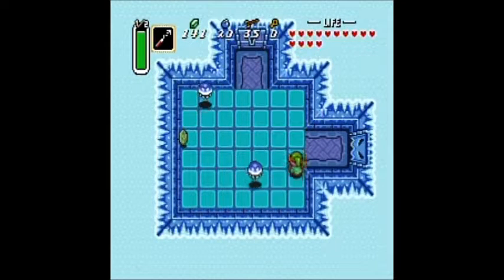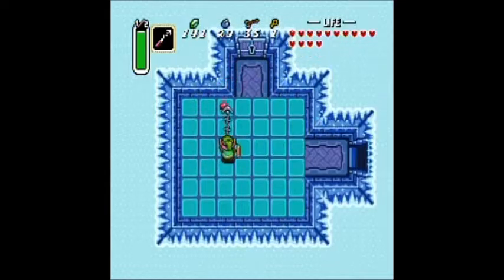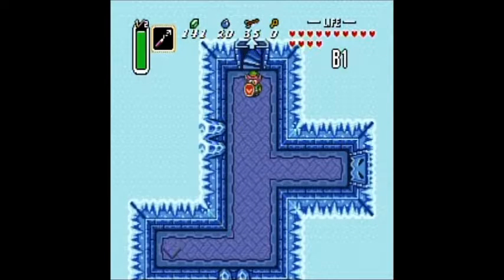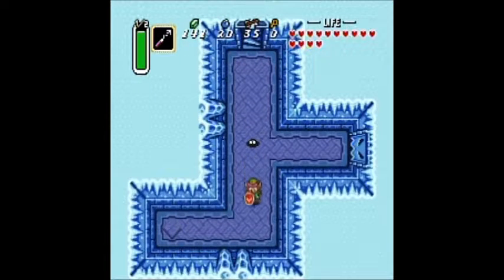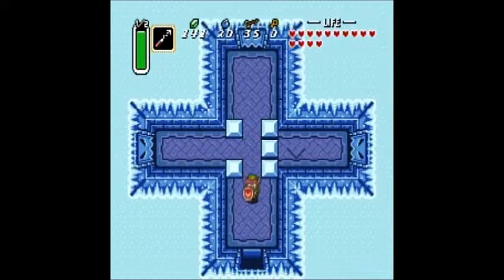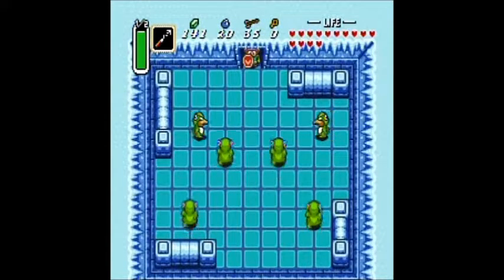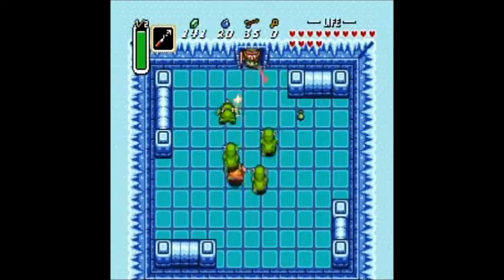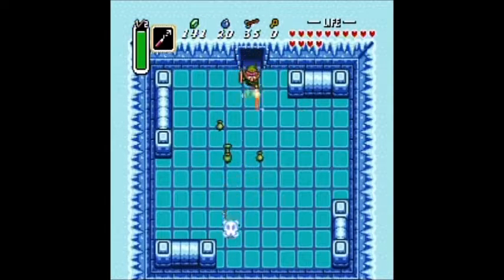The Fire Rod is going to come in handy in this palace, so if you don't have it, you better get it because you will need it at some point. I don't even know if it's possible to defeat the boss without the Fire Rod. The Ice Palace just seems really intimidating to me because it's made out of ice. Look at these penguins — I'm going to try to use my sword to take all of them out. Since I have the sword beam it should be easy.